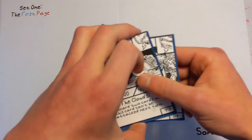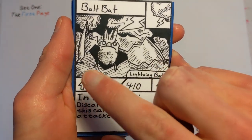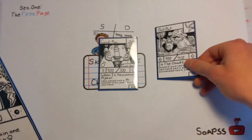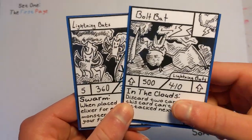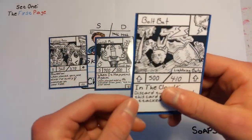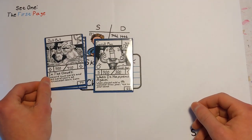But there are some upgrade cards like bolt bat that have an upgrade arrow where the elixir cost would normally be. So that means you can't just place the bolt bat down for free — because there's an arrow, that implies that you need to place lightning bats first. And the only way you can play bolt bat is to place it on top of lightning bats.